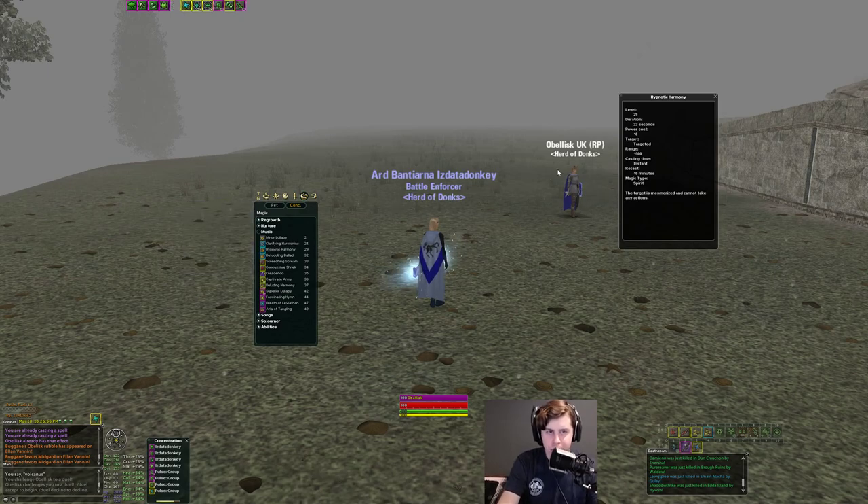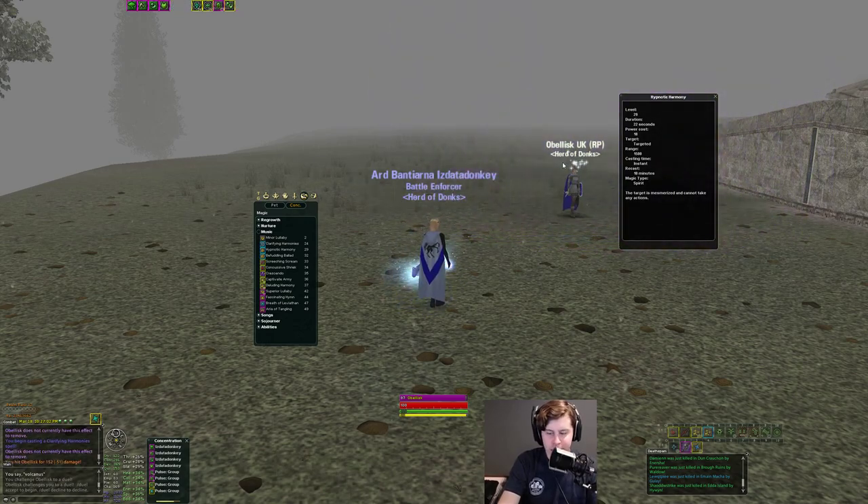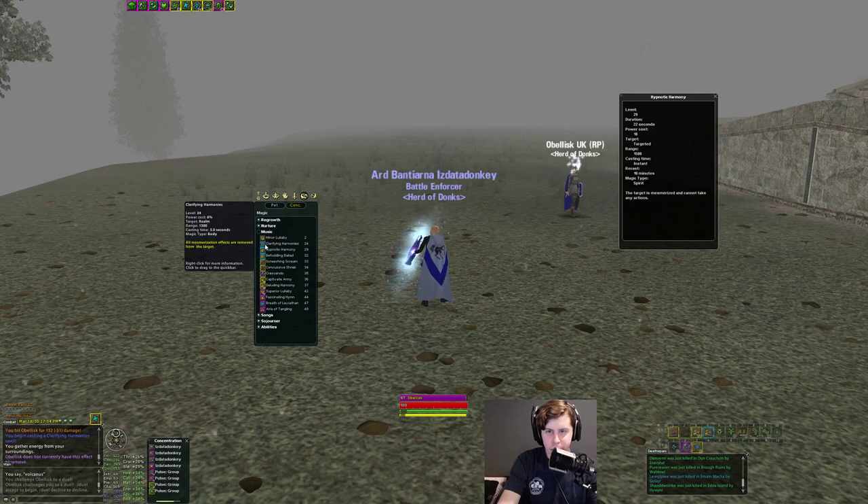That's really the only hard CC that Bards have. But let's talk about the other really important things in this line. First: D-Mez. That's just a staple for Bards — your Budskip Mez just got D-Mez, so use that. It's a 1500-range spell. Just important.